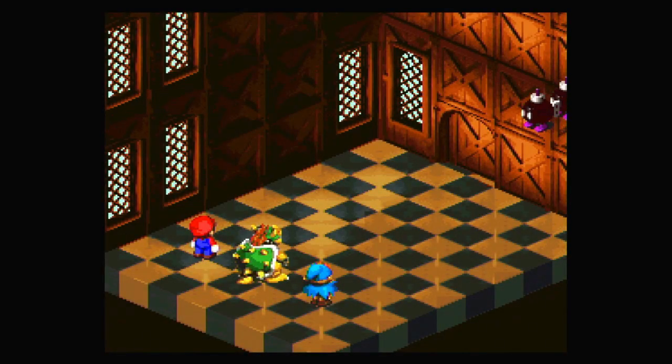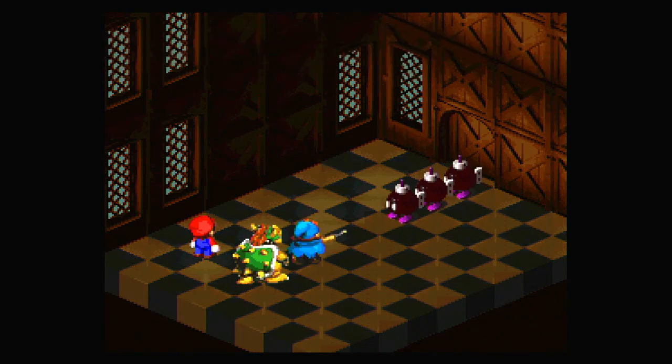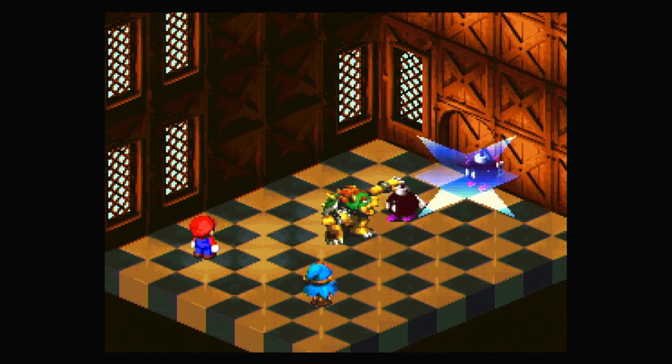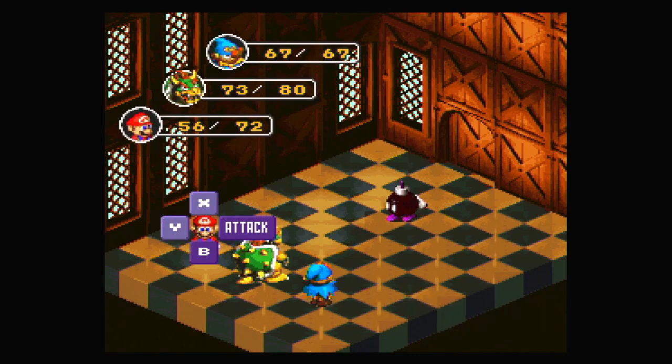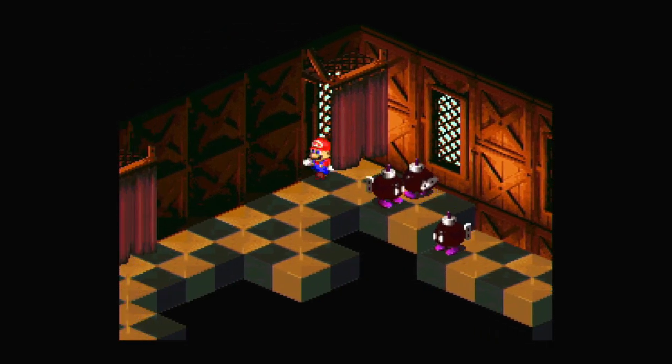Bob-ombs — it's fine. Geno Beam. Still can't get that timing right. Bowser's doing some good damage and gets a defense up, not that it should matter that much. Mario's actually the weakest link right now, kind of. I probably could use some more special moves with Mario and be alright.